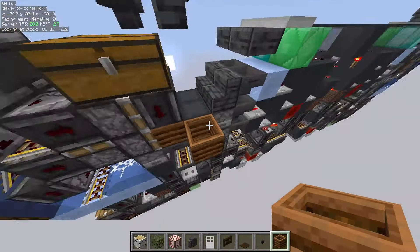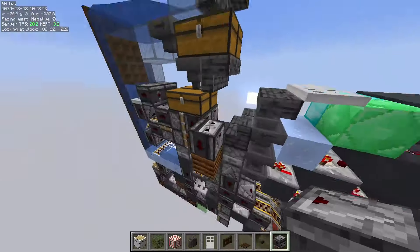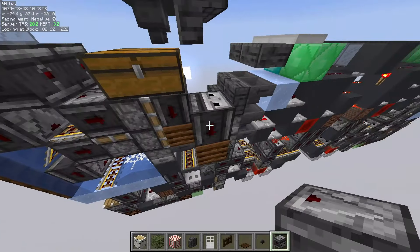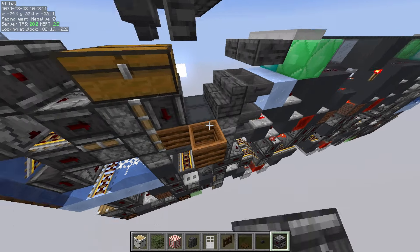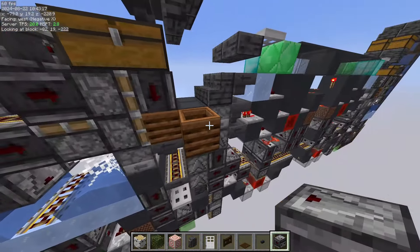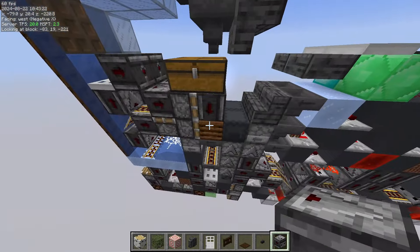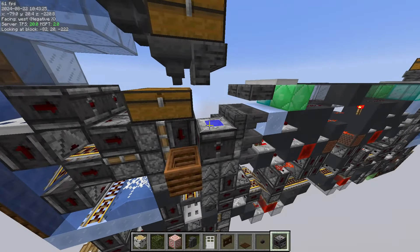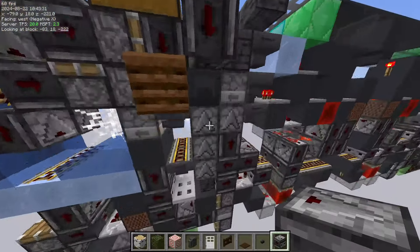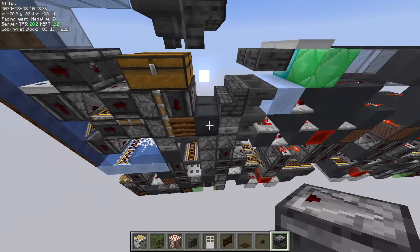The composter with a zero-tick in here has an observer on top to catch the shulker box. The observer makes sure that you don't accidentally have the shulker box pop out of the composter, because that can happen. It just shuffles with the observer and the composter like that, and the observer sends a signal to the dispenser to actually dispense the box.